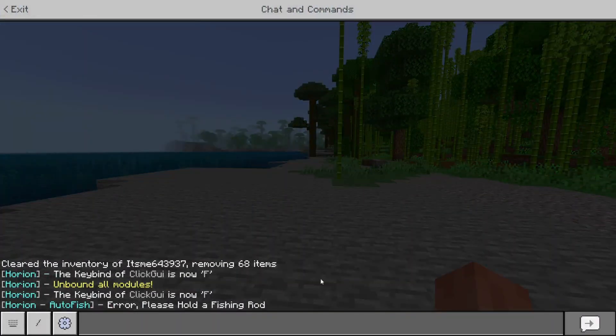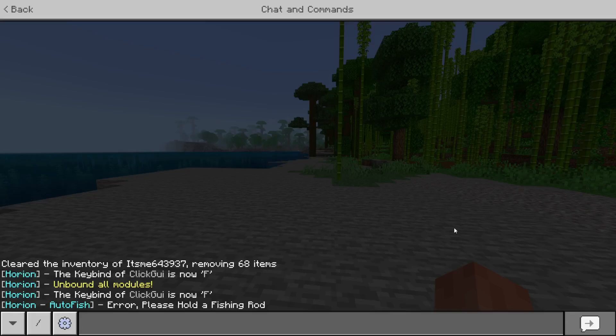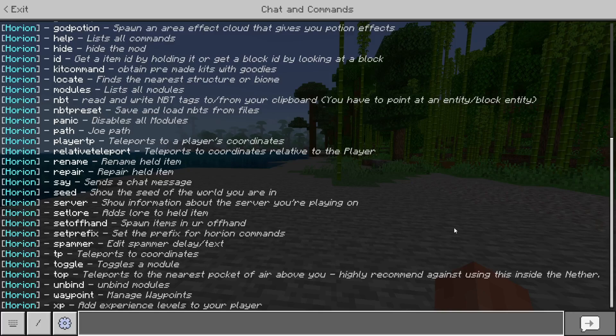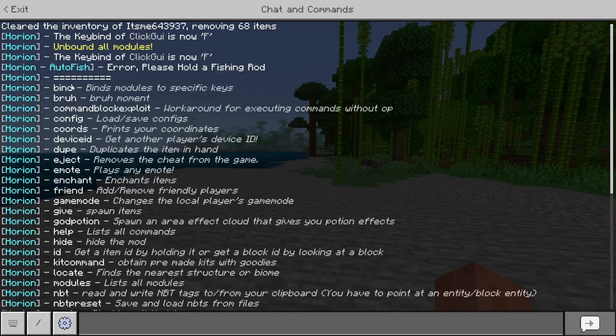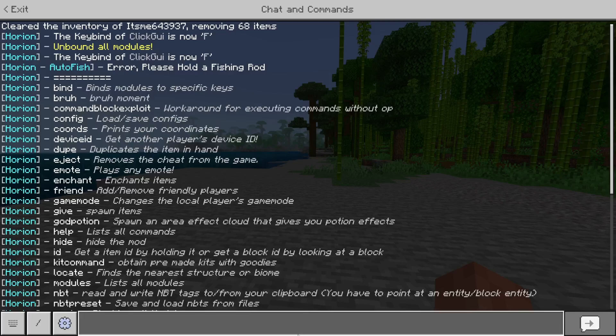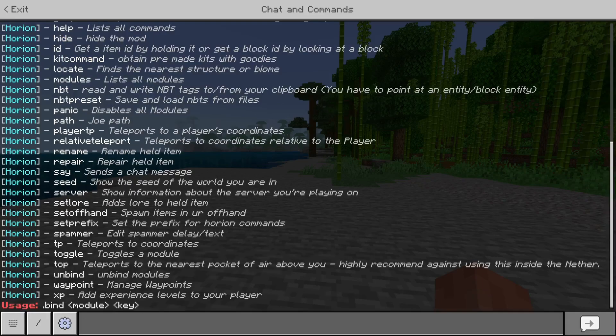As you saw earlier, we used commands, which is pretty cool. To see all of the commands this client has, type dot help in chat — that will give you a list of all Orion client commands along with a description of what each one does. If you don't know how to use a specific command, like the bind command, simply type it in chat and the client will tell you the exact usage.